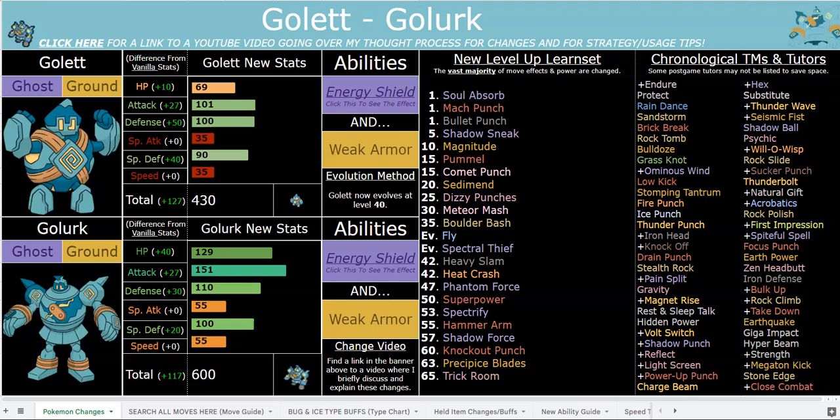Steelix, Gyarados, Wailord, Milotic, and now Golurk is the fifth one. Milotic I only did because Gyarados was one; otherwise I would have made Milotic a semi-pseudo or even just a 550 base stat total Pokémon, which is a very common benchmark in this hack. But Steelix, Wailord, Golurk, Gyarados — these are giant two-stage Pokémon.